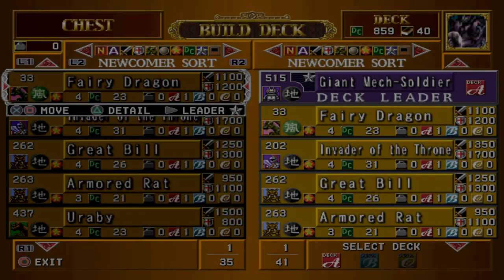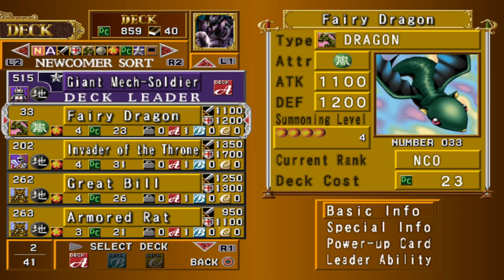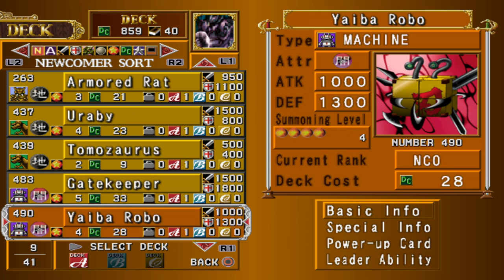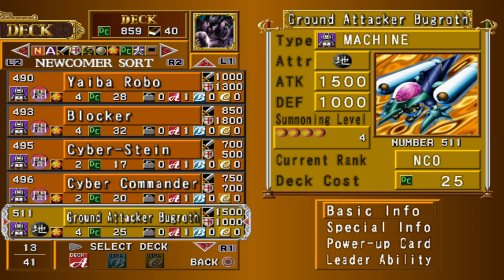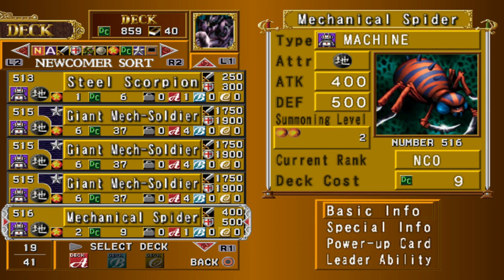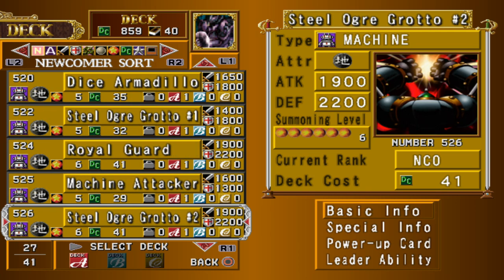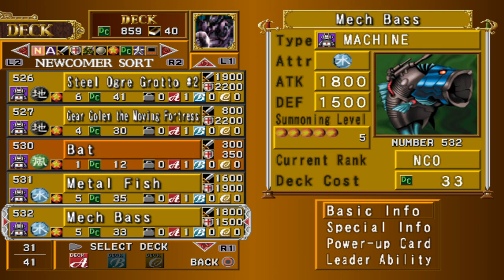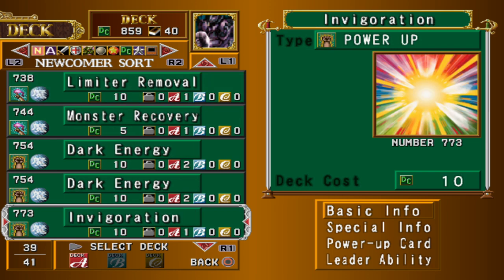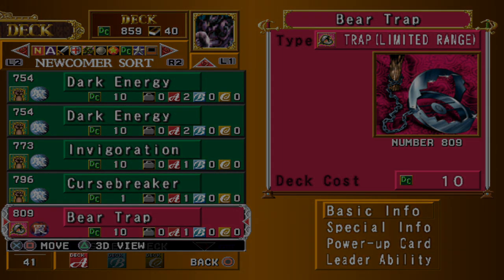Giant Mech Soldier is the game's machine starter deck, including a decent variety of machines and good fusion materials. You can fuse a dragon, warrior, beast, or dinosaur with any of your machines to make Metal Dragon, Cyber Soldier, Dice Armadillo, or Cybersaurus respectively. You can also duplicate Cyberstein to create multiple wasteland tiles and duplicate Cyber Commanders to stack face-up defense effect boosts granting all machines bonus attack and defense. The deck contains three copies of Giant Mech Soldier which is very high deck cost — these are perfect to swap out as you earn better cards, dropping the deck cost and increasing overall effectiveness.